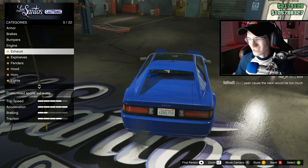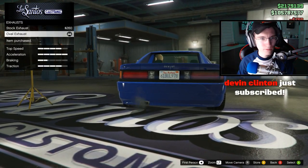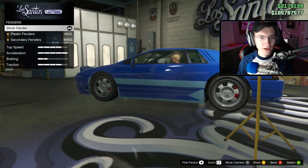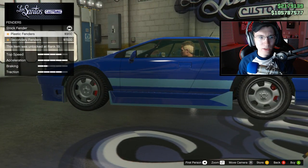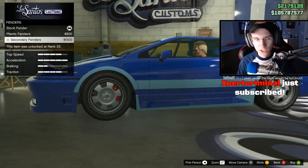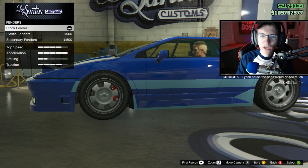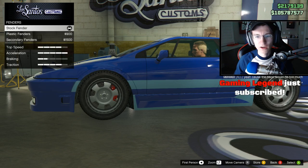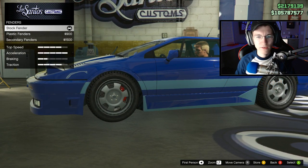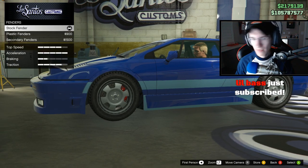After that we move on to the exhaust — we only have one option: stock and oval. We're going to go with oval. Explosives — you can add ignition or remote bomb, but I never do. Fenders — you have stock, plastic, and secondary. The secondary color does touch on this car in a cool way. I'm going to leave them stock. Even if you leave them stock, you still get a little bit of the secondary color on the fender — maybe like 15% of it — which is pretty cool.